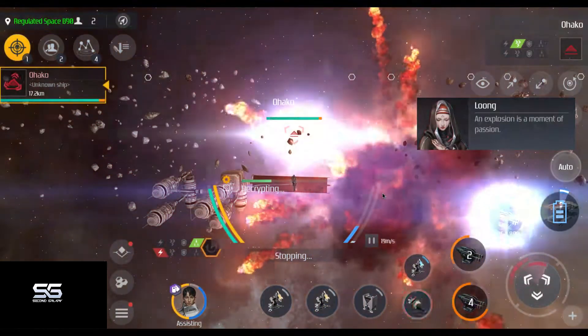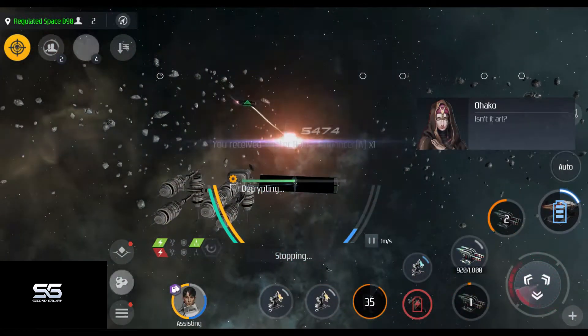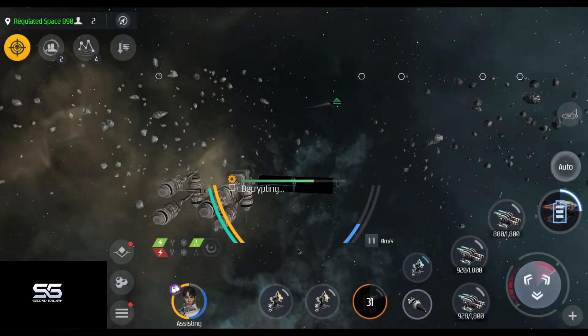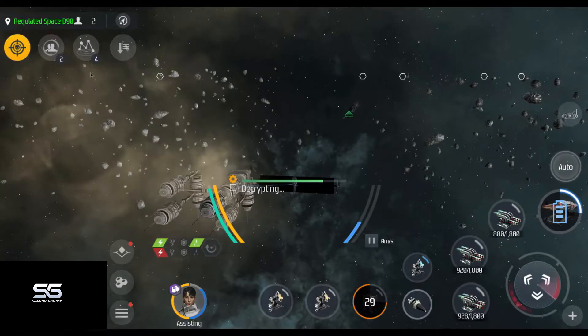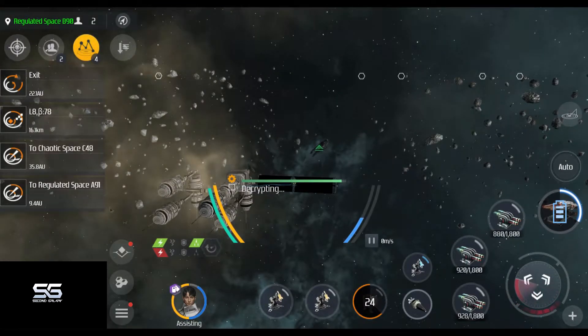The container takes longer to open than a regular loot container, but you can open it while you are fighting, making this an encounter you can clear real fast if you have a good ship.